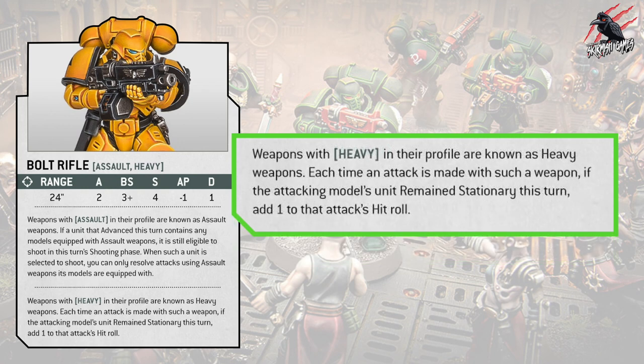The bolt rifle now also comes with the heavy ability. Weapons with heavy in their profile are known as heavy weapons. Each time an attack is made with such a weapon, if the attacking model's unit remained stationary this turn, you can add one to that attack's hit roll. So the ballistic skill effectively goes down to 2+ if you don't move. There's no penalty for moving or advancing and shooting — and if you stand still, you get a buff.